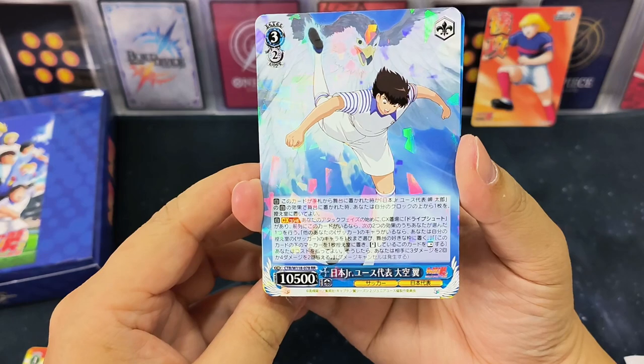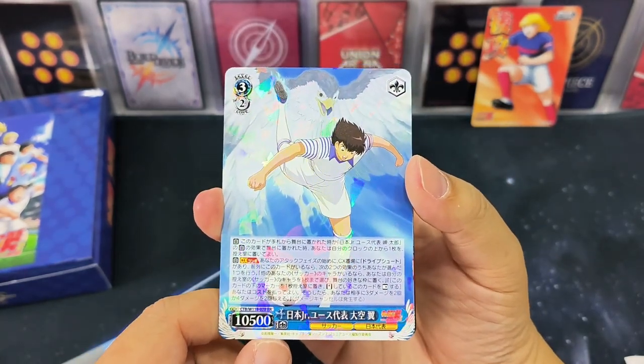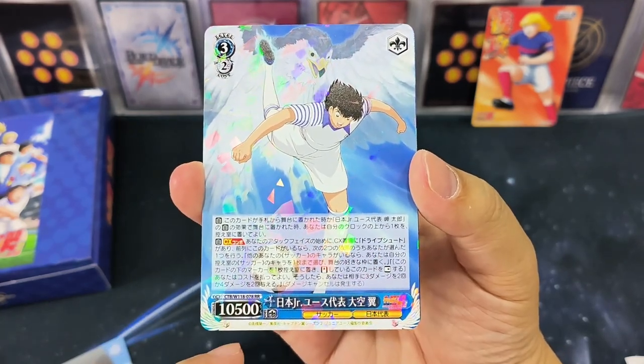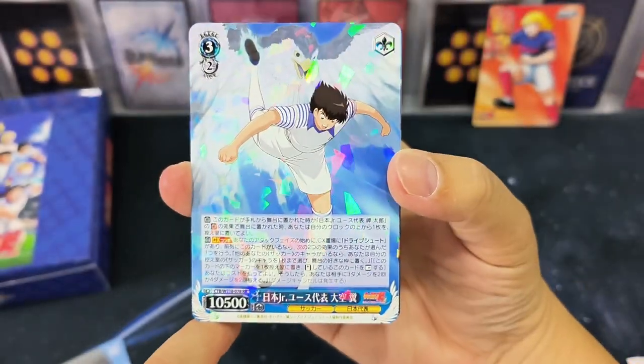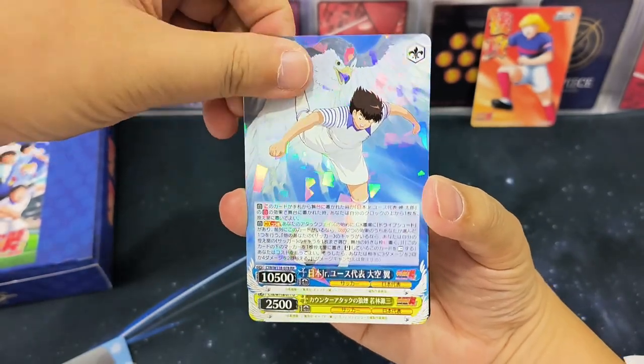This card is different! I think this is the first ever Weiss Schwarz box where I've had difficulty trying to identify its rarity, and now I finally see it — it's an RR card. There's an eagle behind — eagle shot! Nice, Captain Tsubasa.